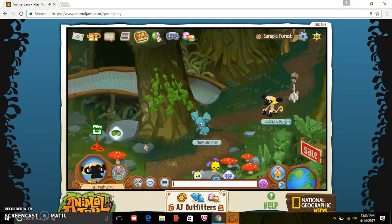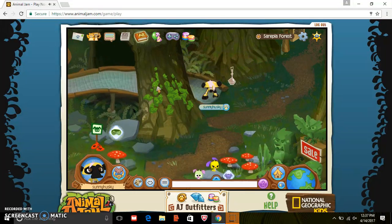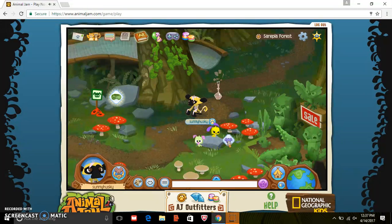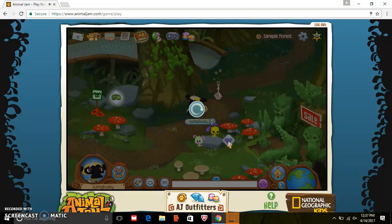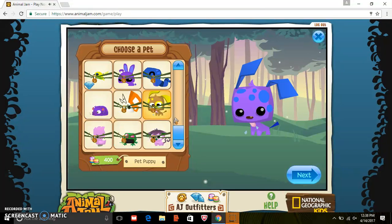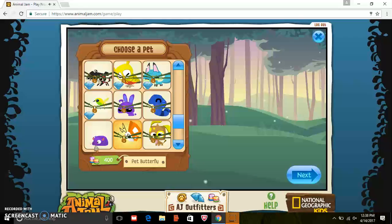There is something over there, but that's a member game. There's a pet — I wonder if I can get one. I have an ocean pet, I think. Yeah, I do. I want a pet Poppy. I can only get a purple one though. I need a membership here.